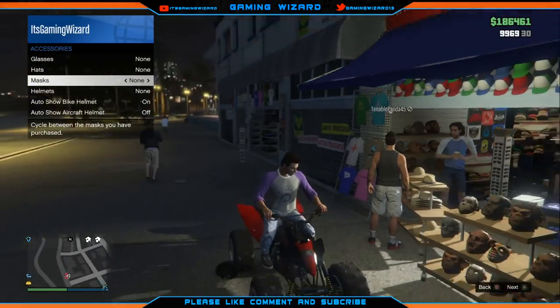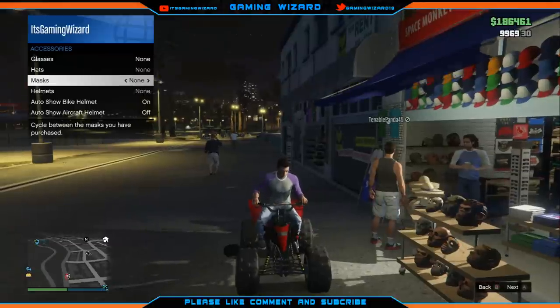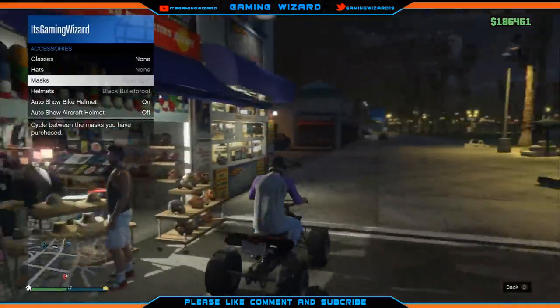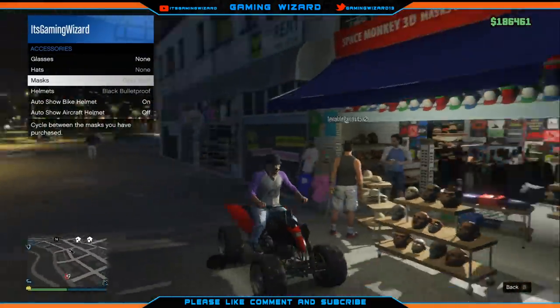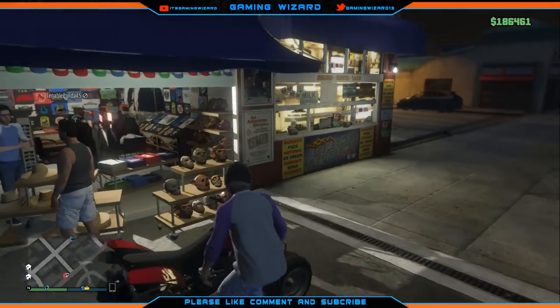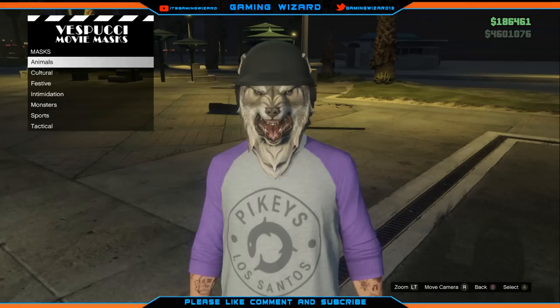When you get on the bike, as soon as the prompt comes up to put on the helmet, you need to go and put on the mask you want instead. As you can see, I've got the Grey Wolf mask on with the Bulletproof Helmet.